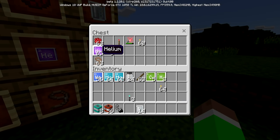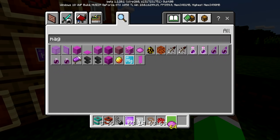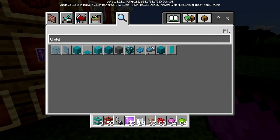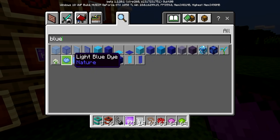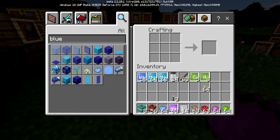You need to craft a latex compound first using those elements. Then to make the balloon, you need helium, the latex compound we just crafted, and also a dye for whichever color you want for the balloon. Let me get out helium, a lead, and I'm going to go with red, but I'll also try lime and light blue.